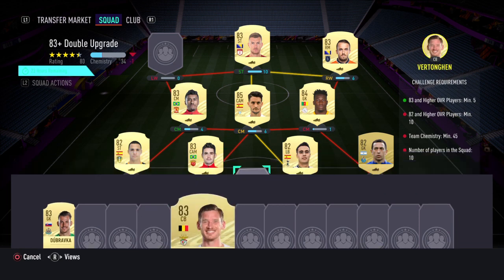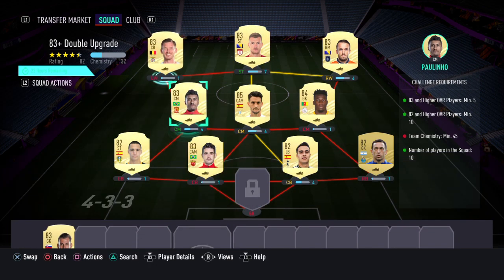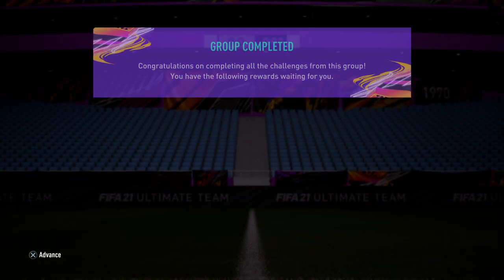Trying to figure out a way to get the chemistry here. I don't know why they locked the goal — it's like there's one less player to put in, but still it's quite annoying. Put regular on left back — alright, there we go. Done it. The 83+ is untradeable — Rodrigo's gone, my top goals — see you later pal.